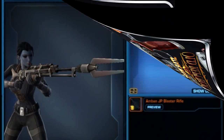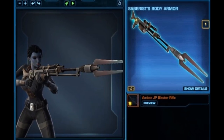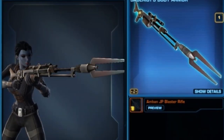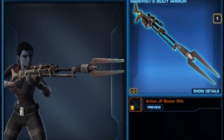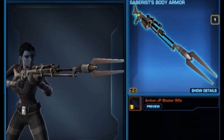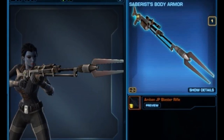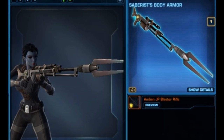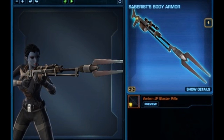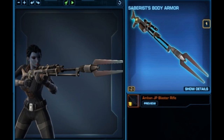Aside from the blaster pistol, we're also getting the big sniper rifle — interestingly called the Ambin JP Blaster Rifle, so it's classified as a blaster rifle, which is a really smart move because a sniper rifle would restrict it to only one class. The blaster rifle can be used by multiple classes. It's a gold rarity item and looks almost identical to the one the Mandalorian uses in the TV show, with the two big spikes coming out of the barrel and a scope. Really, really well designed.